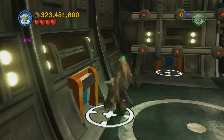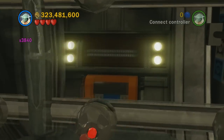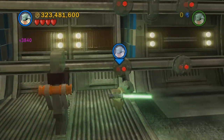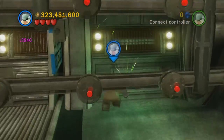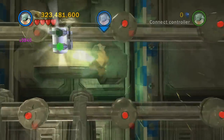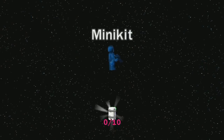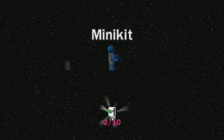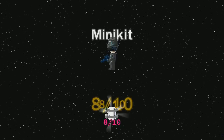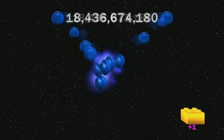For the last one, in what I believe is the final room, go through the hatch and over to the right. There's a set of walls you can lightsaber jump up, and once you jump all the way up there's going to be a minikit — that's ten out of ten. Here's the completed character. If you like the video, subscribe to see them as they come out. Thanks for watching!